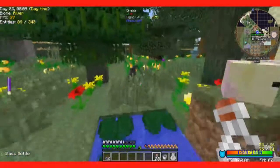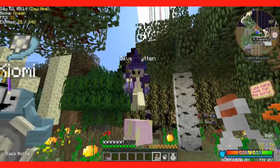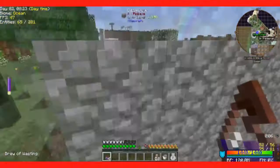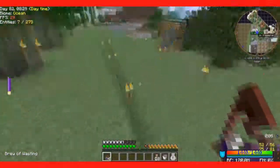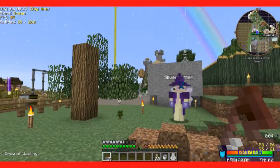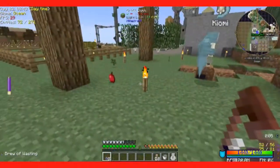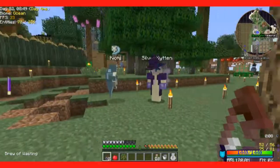This is the brew of wasting. I'm sure there's an easier way to do this, but check this out Kitten — it removed the annoying leaves that are always so annoying to get rid of, but it kept the drops.